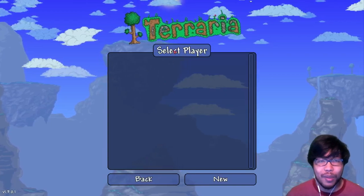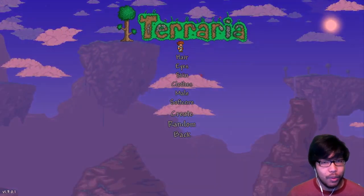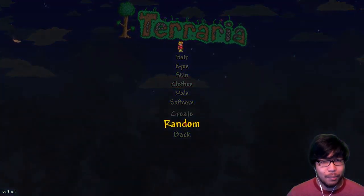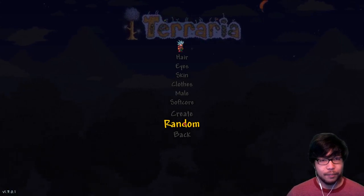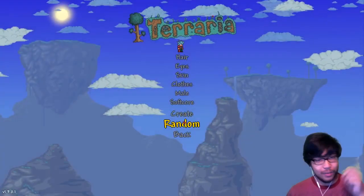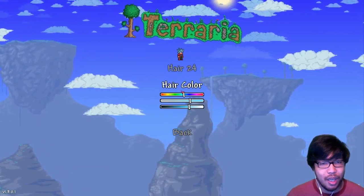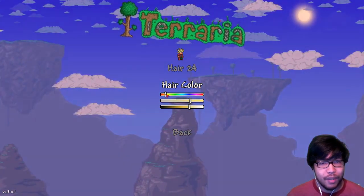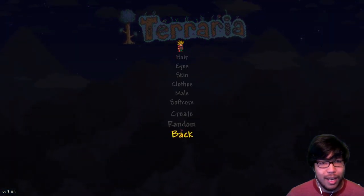First time ever opening up this new version - let's begin. We'll go through all the stuff and see what we got. Let's just keep picking random characters until we see something we like. Whoa, that's pretty crazy actually - I'm gonna go with that. I am however going to change the color of his hair though - let's get some cool orangey color going.